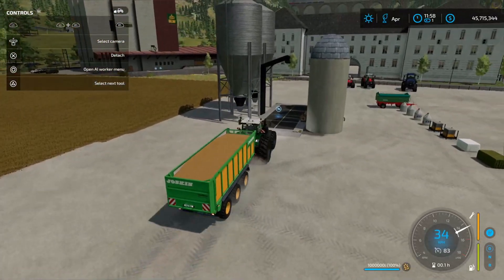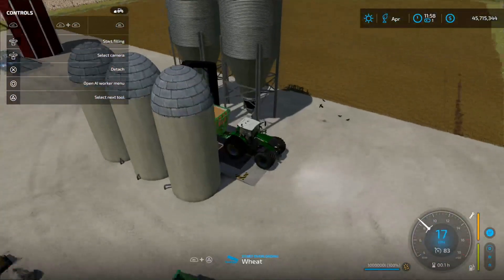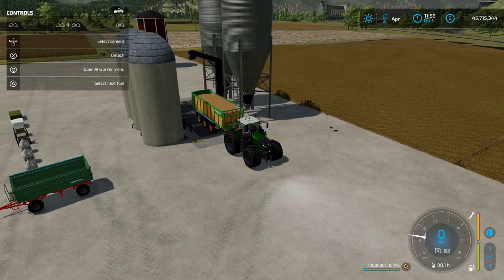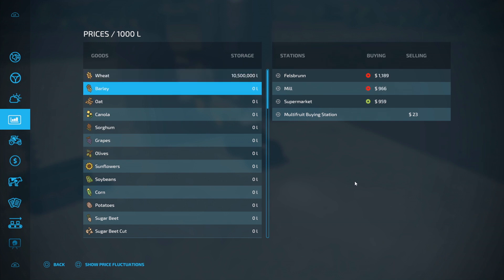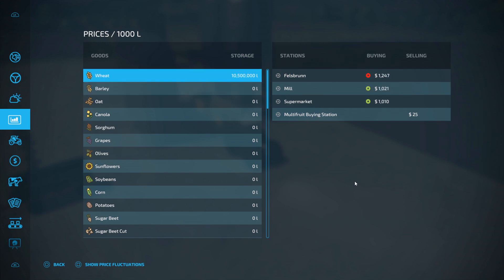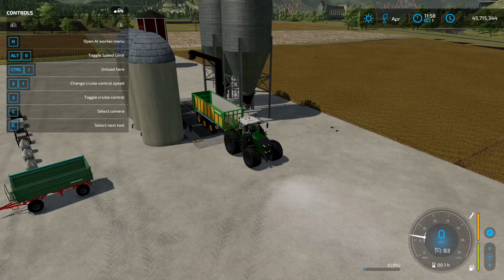Now let's test the Missy B silo - this should take 500,000 liter, so I'll drive over here. I don't have to empty and refill, this should take half of my trailer with wheat. There we go - 500,000 liter. Now I have 10.5 million but that's because I have two different silos.